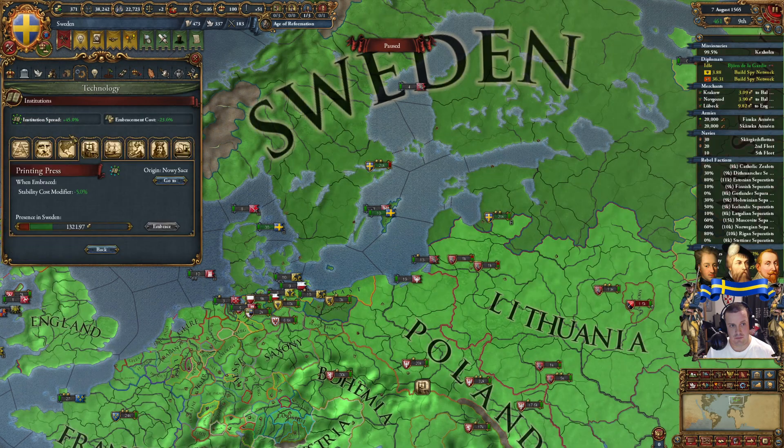Poland could be pissed after this — not sure how I will deal with them. There we go — we can start piecing out shit now. Remove the diplomat from Moskva and peace out Ryazan first — just grab their stuff: war reparations, trade power transfer. Boom, here we go.